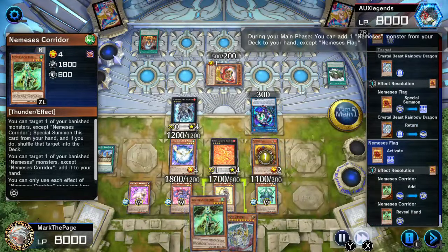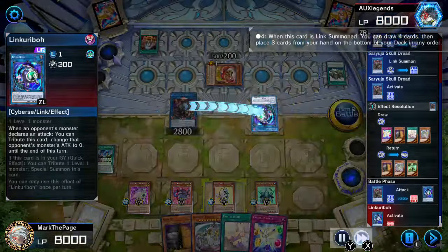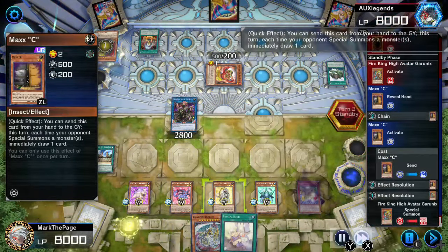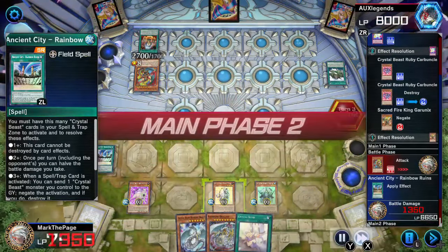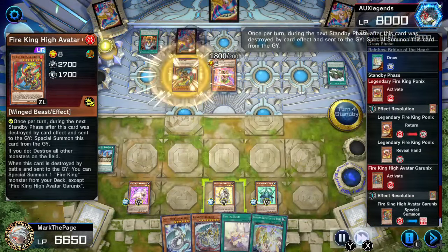Still, I only needed to draw one Crystal Beast, but for the second time this day — probably the second time this year — Saryuja whiffed! So I got nothing but a Miracle for the next turn. I always stop High Garunix, because it gets the most damage on the board. That was enough to survive, so back to my turn, I drop Rainbow for game.